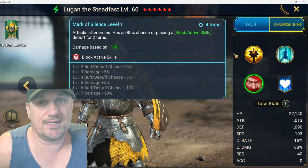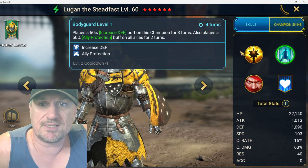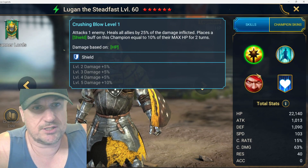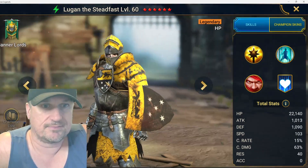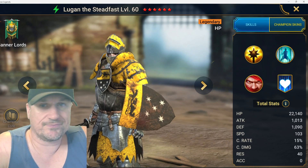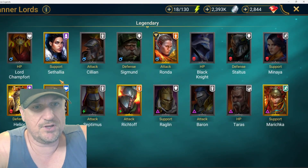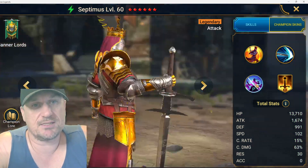Lugan — I pulled him quite a while ago. When you read his kit you think he's pretty good: he's got block active skills with increased defense and ally protection, and a shield. But outside of faction wars, there are just so many better options. Where are you using this champion? If you don't have a real use outside of faction wars, I'm giving you a D.